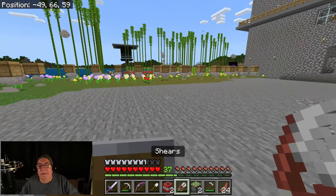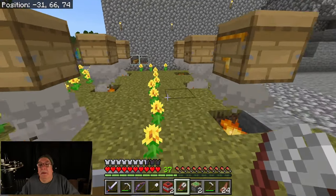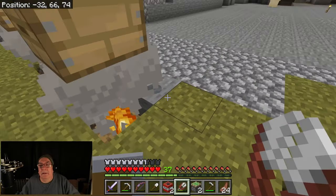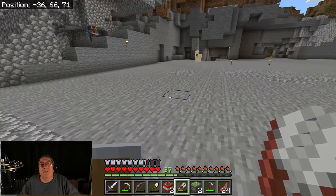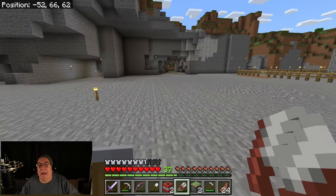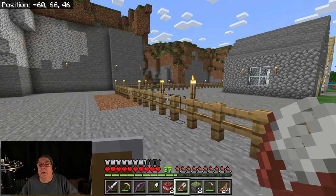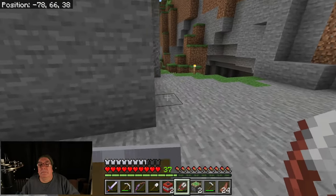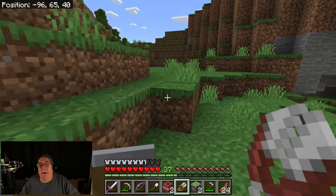I was just harvesting some honey, remembering how to do that. I also noticed there's been an update - you can now get a notification up in the top corner. I don't remember that before - when you pick up an item there's a piece of leather or something shown there.